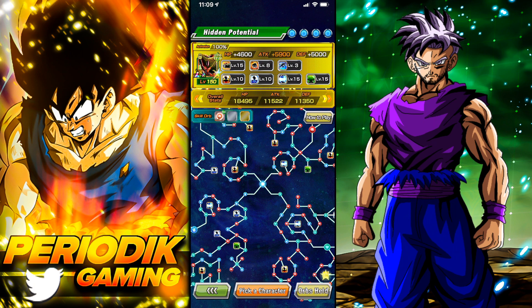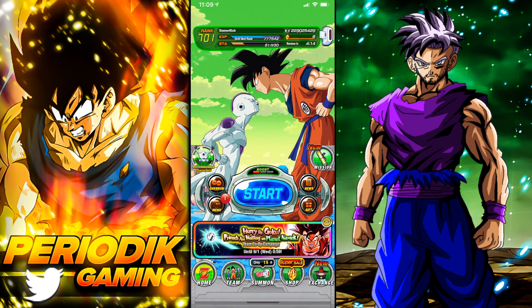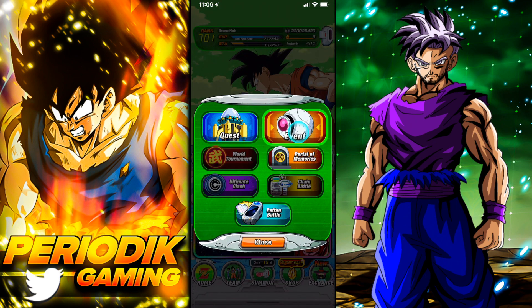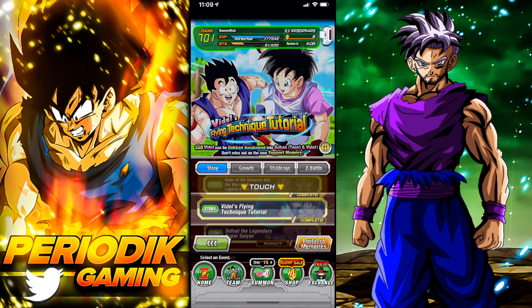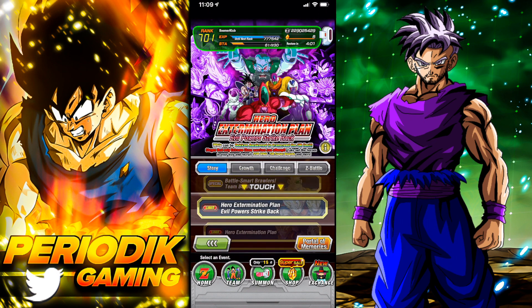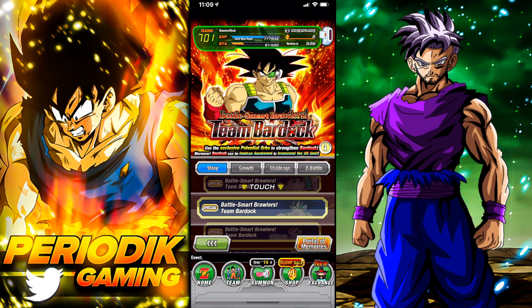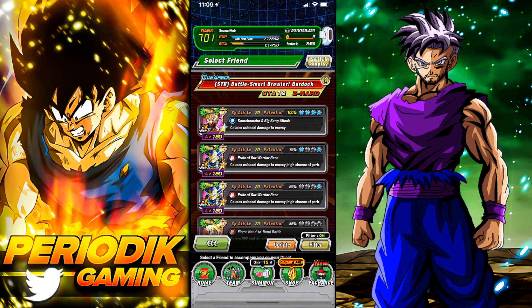If for whatever reason you've been allergic to skill orb events and chain battle and you've never equipped a skill orb, or you just have no skill orbs, the easiest way to get one right now is to go into Events, then Story, and scroll down to any one of these characters.